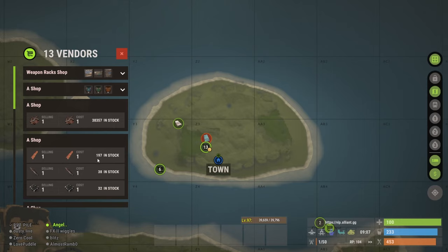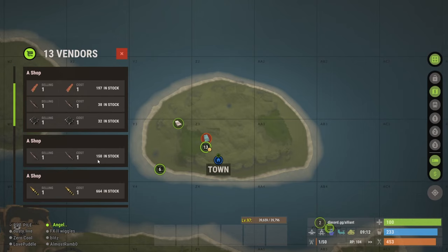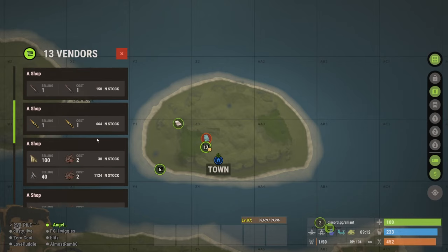You can tell I have 197 pipes, because I can just make the pipes out of the scrap at this point. It's a little ridiculous — we've got 150 rockets in there, 200 or 300, 32 C4, and another 38 rockets in there.